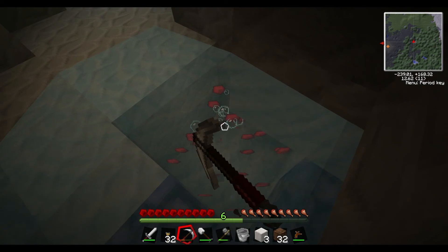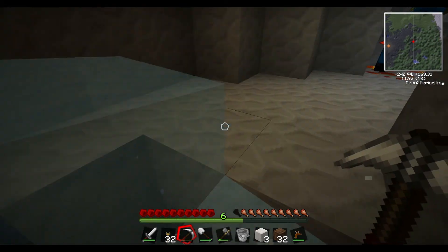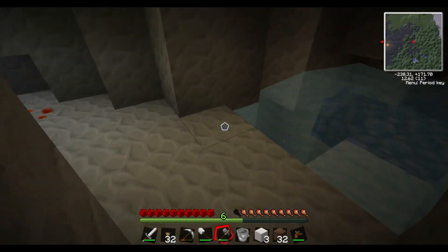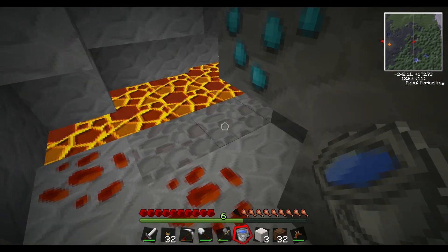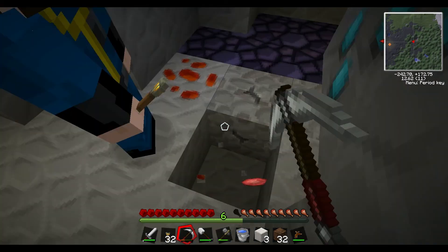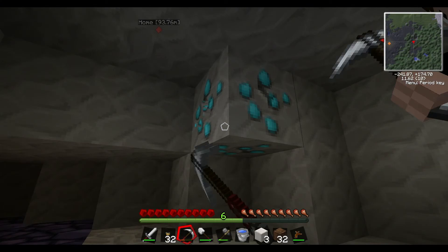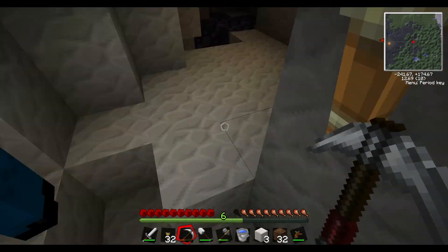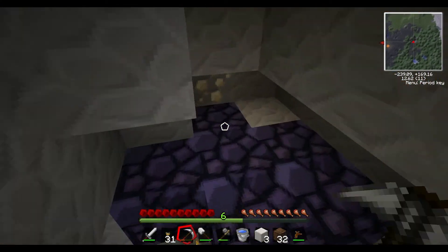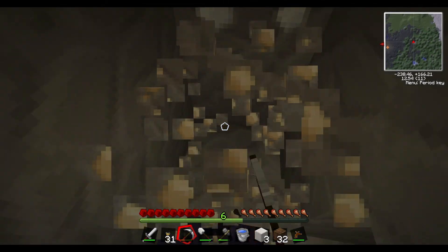Nickelite! Good — nickelite is good. Wait, I've got a bucket of water. Give me one and I'll bucket the lava. Only one nickelite — what a rip. And I got one nickelite as well, what the heck.